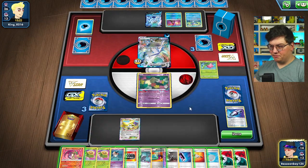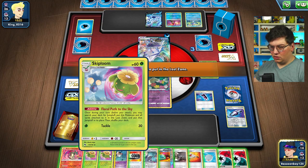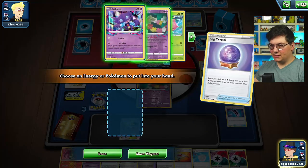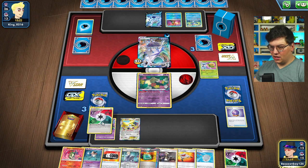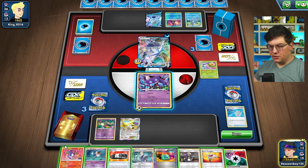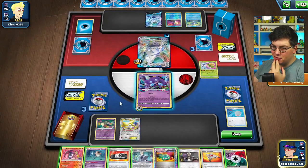We could get rid of a Mr. Mime. They could Radiant Greninja — that would suck. Let's go Lost Blender. I'm a little bit worried about the Radiant Greninja. We get this, we get this, we get this — we have it all in our hand, actually. We have the win in our hand if they don't disrupt our hand. We could also play down the Zard and force them to go after it. 1, 2, 3, 4, 5, 6, 7, 8, 9, 10 — we're doing 200 damage with Jumpluff. Sad we never got one out.